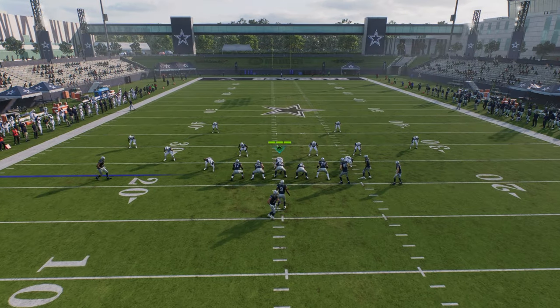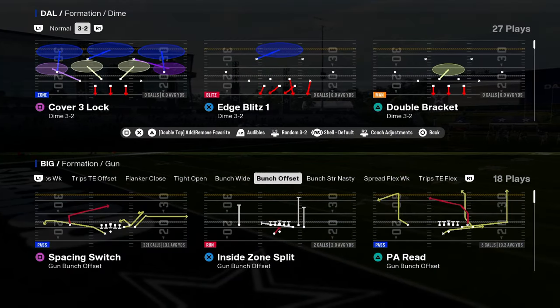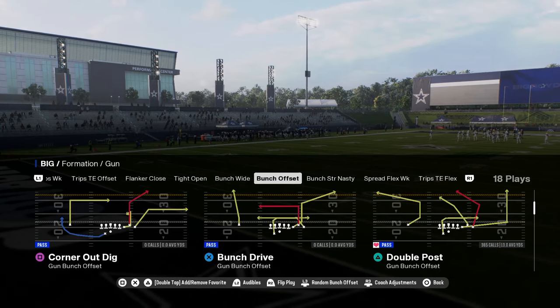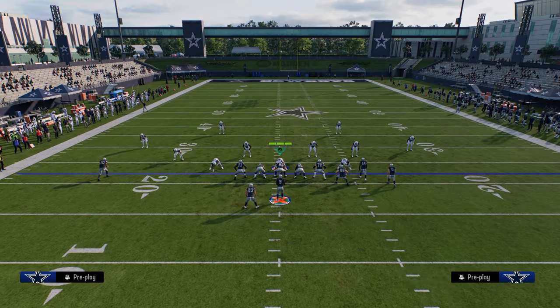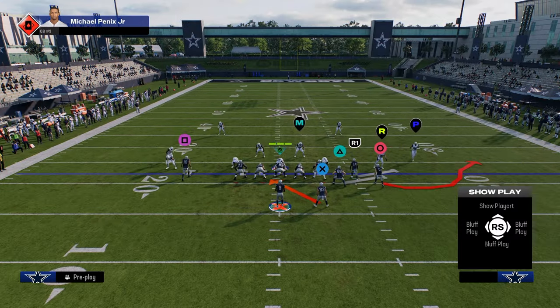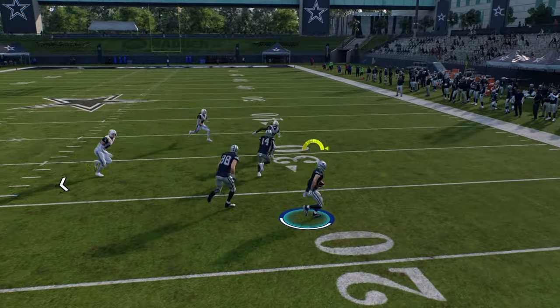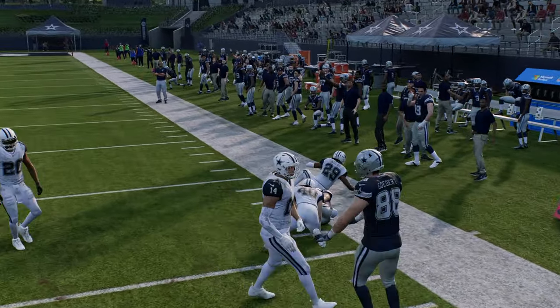This run play is also really valuable when your opponent goes to blitzes to try to throw you off. It's particularly effective against 6-1 or 3-4 odd type defenses, which notoriously struggle with a play like this. You can always look out and see if the bubble screen is open and just take the easy yards your opponent gives you.